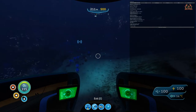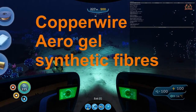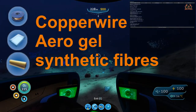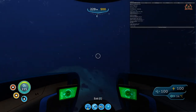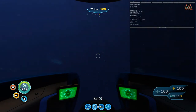To build the still suit once we've found the blueprint, you're going to need copper wire, aerogel, and synthetic fibers. Fortunately, these are all readily available materials you can craft quite easily, early on in the crafting tree. Check out my other videos on how to get copper wire, aerogel, and synthetic fibers on YouTube.